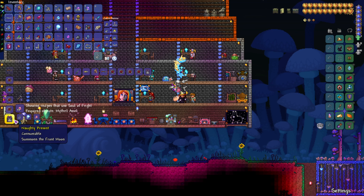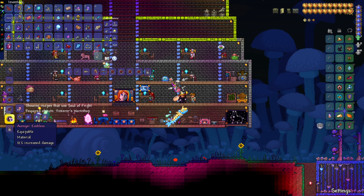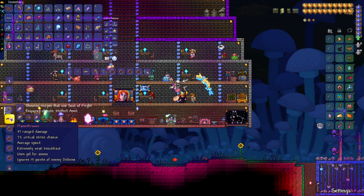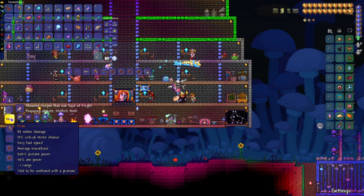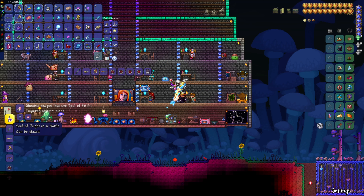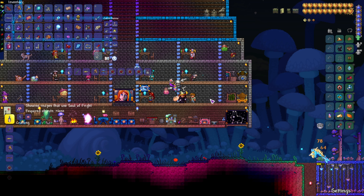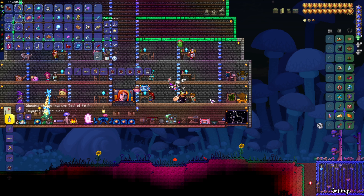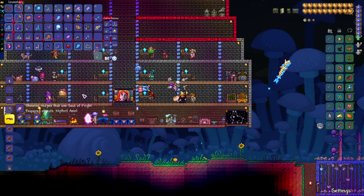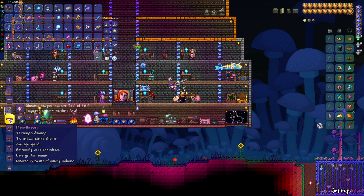After collecting 94 Souls of Fright, here's what we can make: the Naughty Present, the Avenger Emblem, the Flamethrower, Pickaxe Axe (Drax), and the True Ichor in a Bottle. They're quite useful — not as useful as Souls of Might, but good enough.